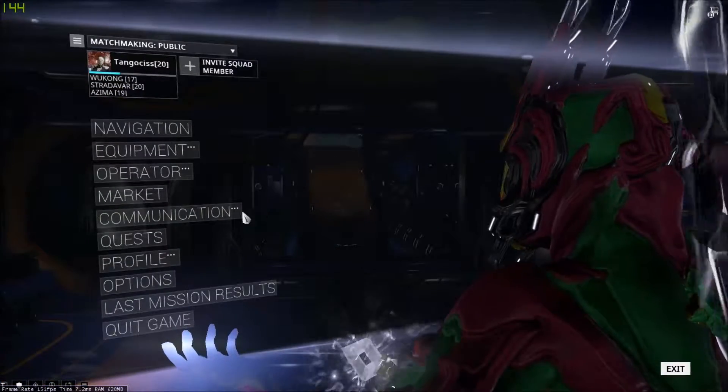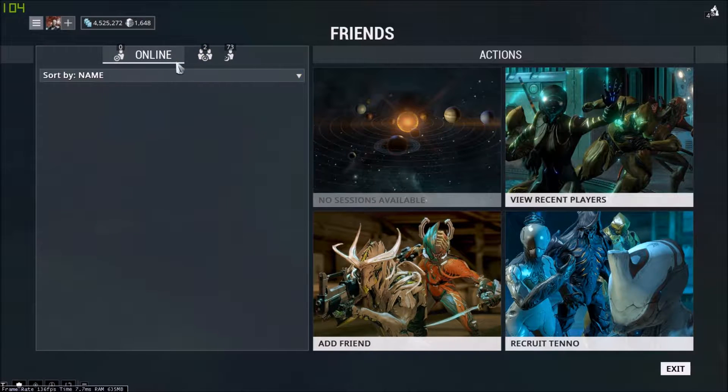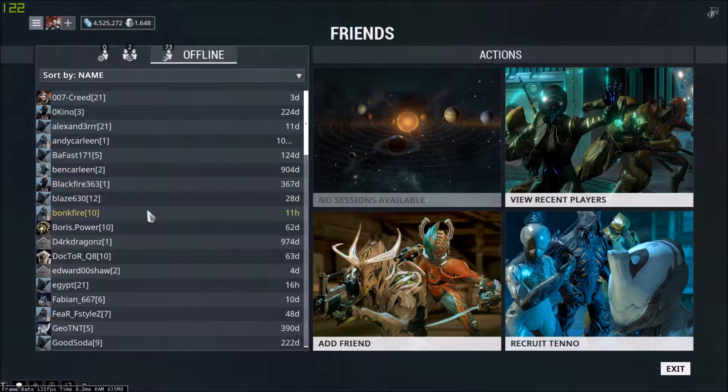All you need to do is go to Communication, hit Friends, and you can see here your friends list. I've got no friends online at the moment — I've got 73 offline.